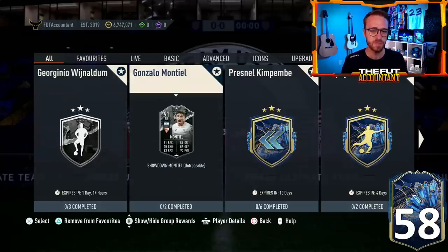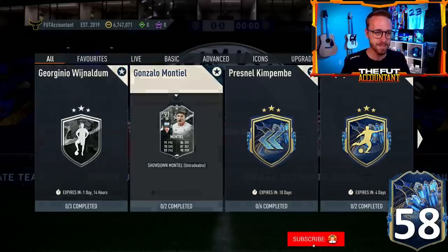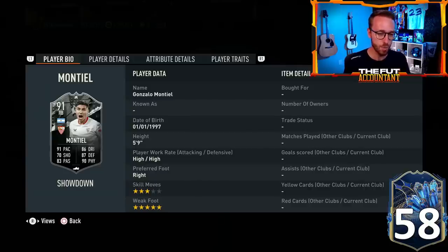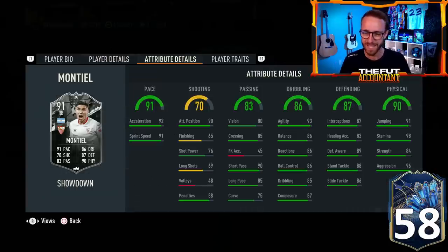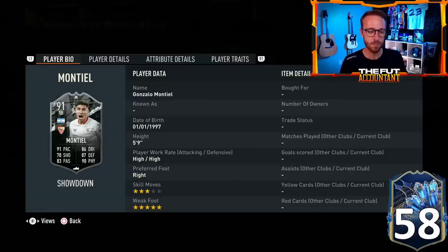Two very interestingly priced SBCs. Usually showdowns are basically the same price for both SBCs that are dropped, but that is not the case at all here. We got a Montiel and a Wijnaldum as it was leaked. Montiel and Wijnaldum, in my opinion, might be both must-do SBCs. A five-star weak foot upgrade for this card, high work rates. Look at the positions this guy can play — right back, center back, left back with that five-star weak foot. He is five foot nine, so maybe not the best center back, but he's going to be pretty pacey and can actually be explosive — an explosive center back.